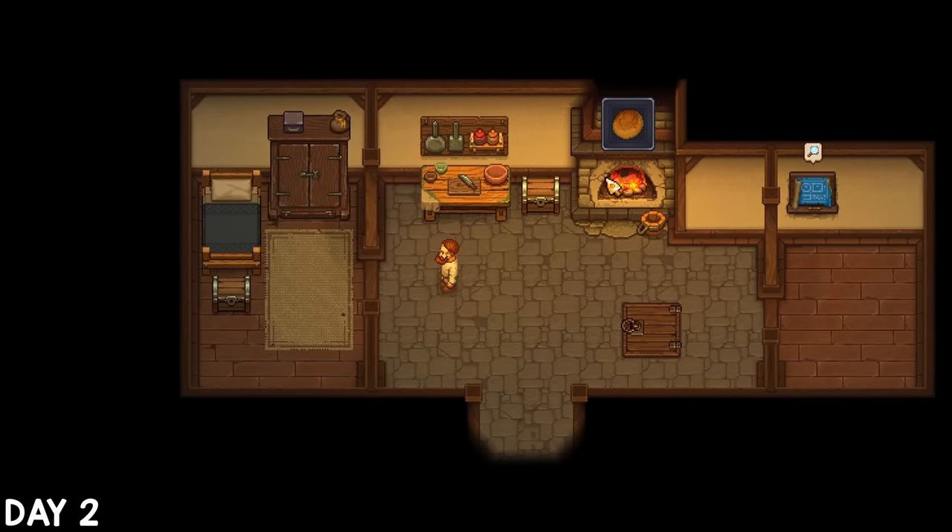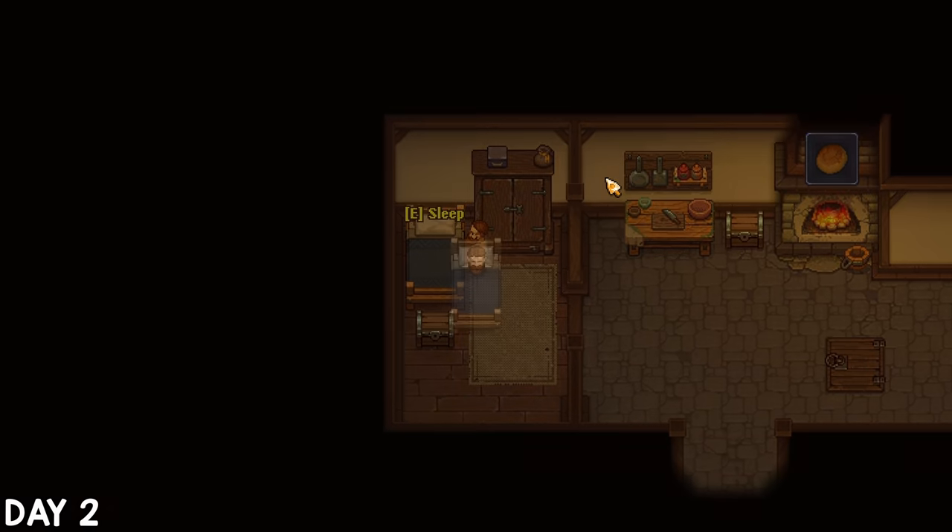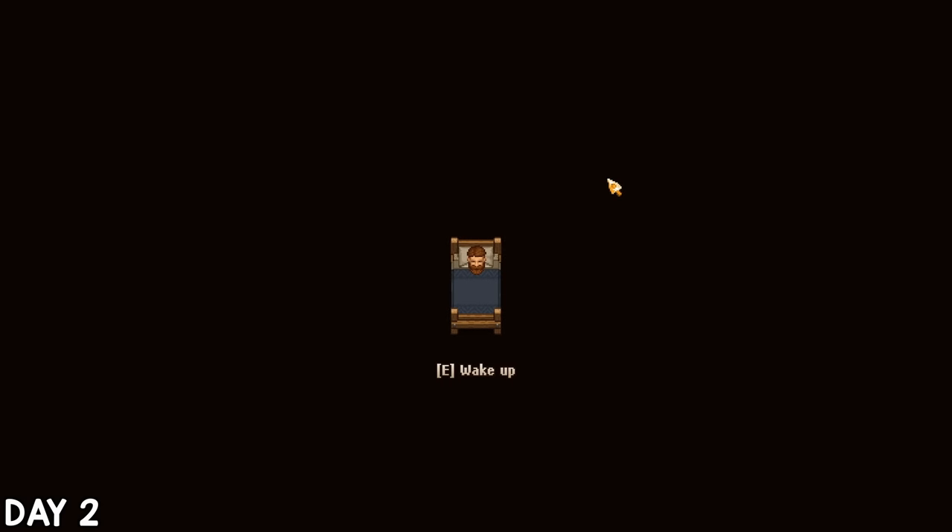In Graveyard Keeper, energy can be restored by food, potions, or sleeping. You don't actually have to go to sleep every night because there isn't a pass-out time, but I still sleep a lot at the moment since I don't have a steady supply of sustenance.